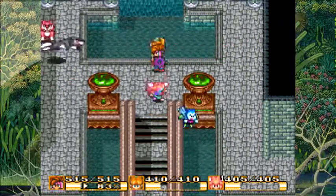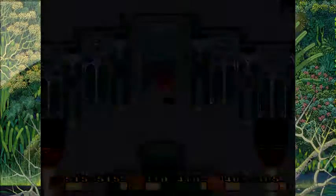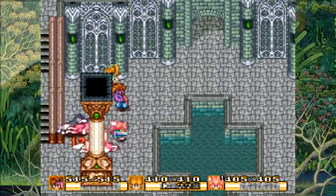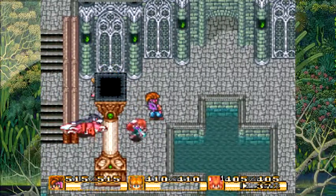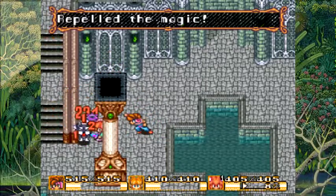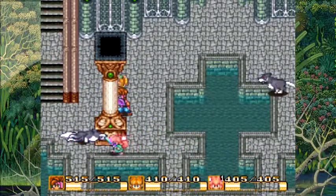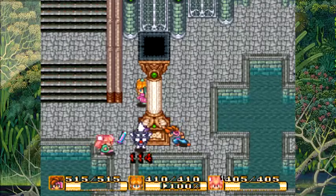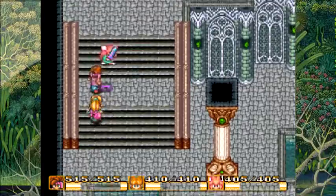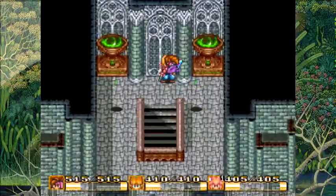Alright guys, we opened up both crystals here. These Howlers, I'm telling you — get out of here. Was that the Howl that cast Blaze Wall? I think Bunner's still got the wall magic on from when I was magic grinding, so that actually turned out pretty helpful.